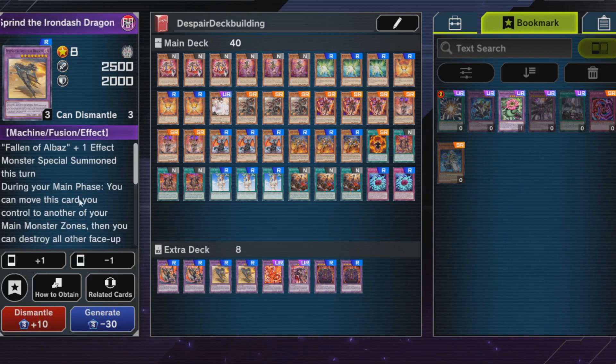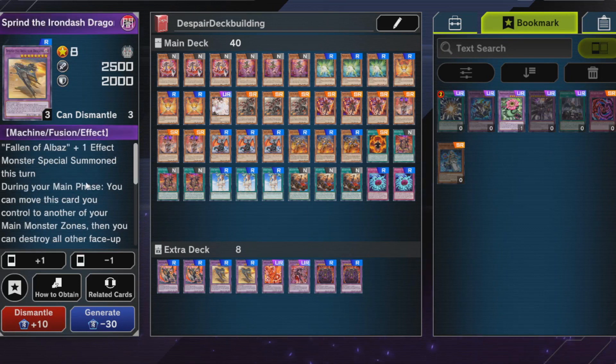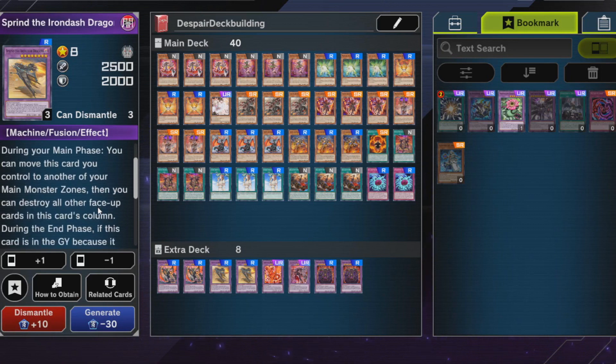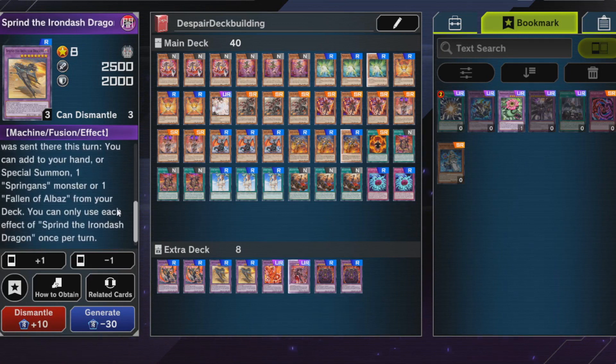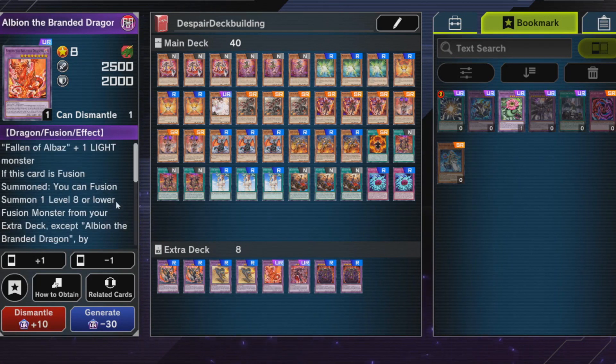This card is actually pretty good. One downside: it came up once that I ran Jizukiru and the Ice Prison kind of screwed me over because they're both machine monsters. But that shouldn't come up too many times. You can move this card to another main monster zone and blow up basically all cards in that zone, which can be neat especially against link decks that aren't destruction-protected.